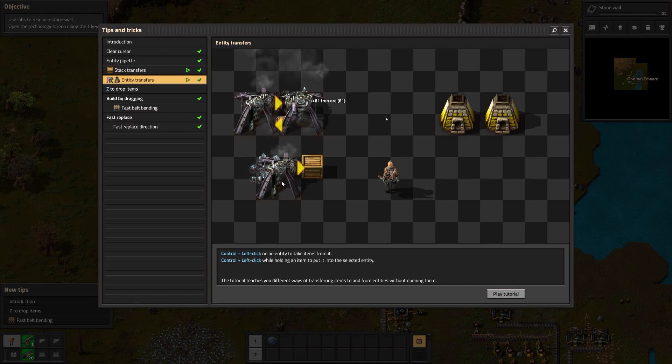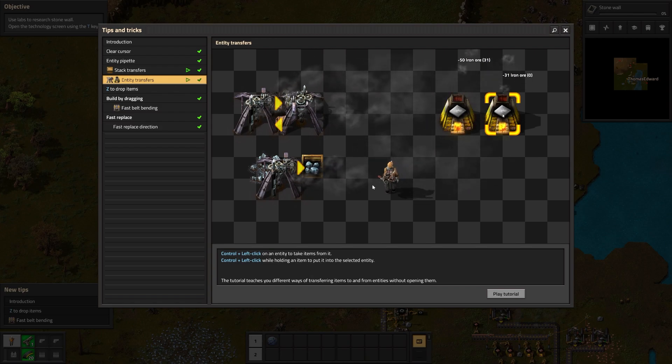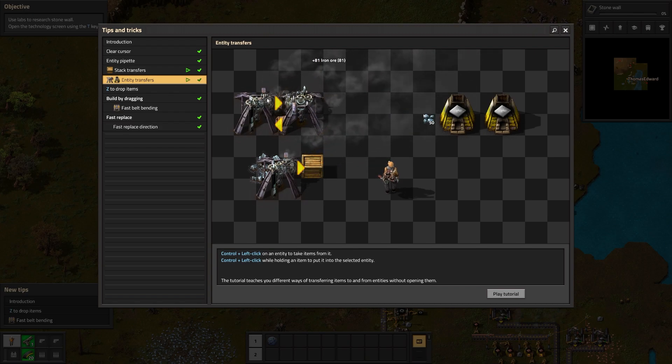Control plus left click on an entity to take items from it. We were doing this yesterday. The tutorial teaches you different ways of transferring items to and from entities without opening them. And take a look at this — the burner miners are directly feeding coal into each other. We know this is coal because the tooltip appears with 'coal' up here. So it looks like these are feeding each other coal back and forth, which is pretty nice. Or you can stick it in a box and then drag and drop into the stone furnaces.